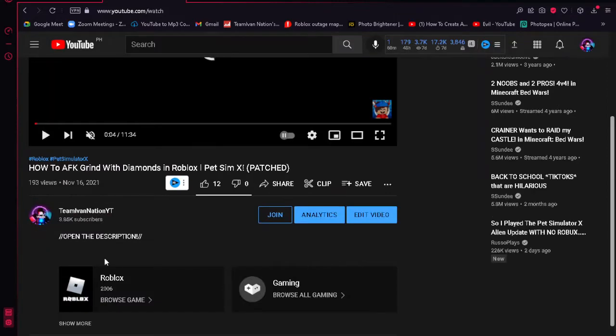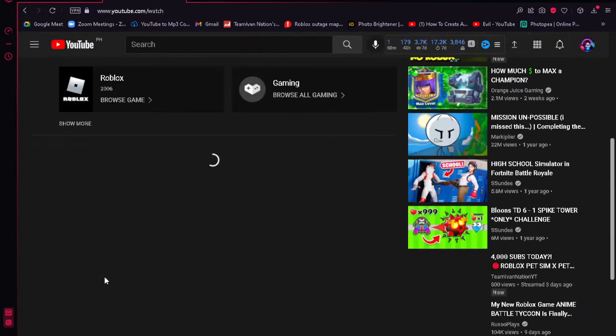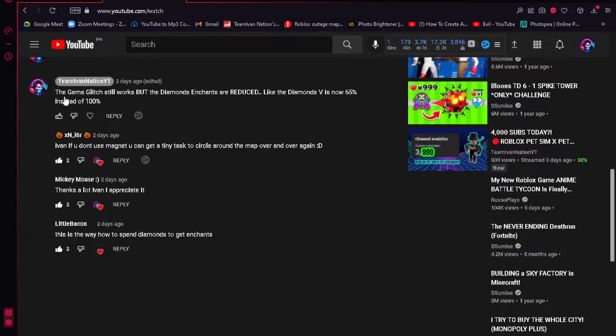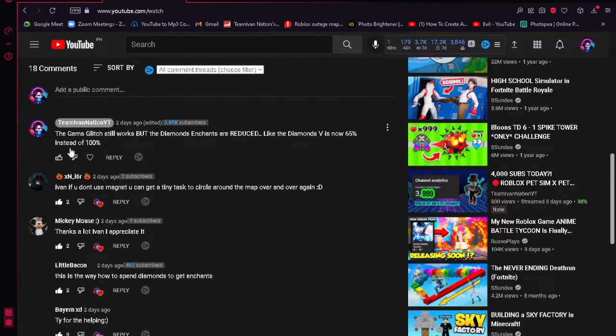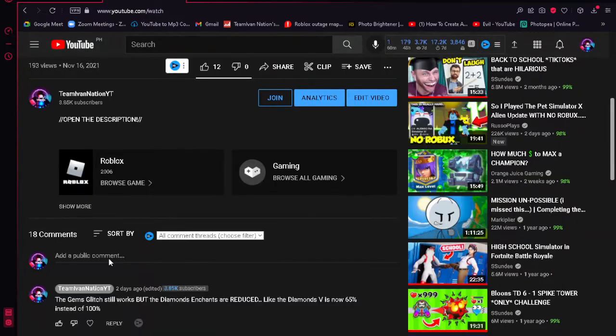If we go to my vid, I actually edited the pinned comment down there. I said something there from two days ago — I removed the steps from the pinned comment before I edited it. So I don't see the steps anymore. But if you remember the steps I put in the pinned comment before I removed them — the gem glitch still works, but the Diamond Ancient enchant has been reduced.